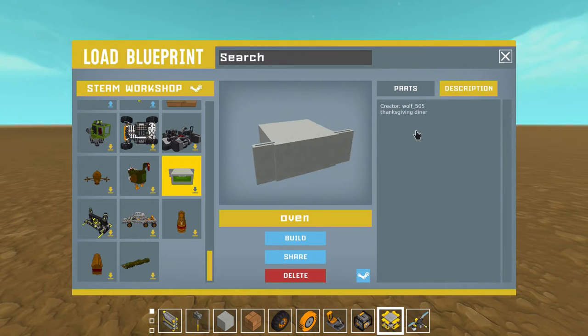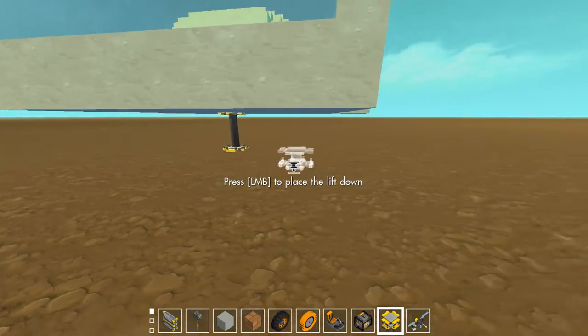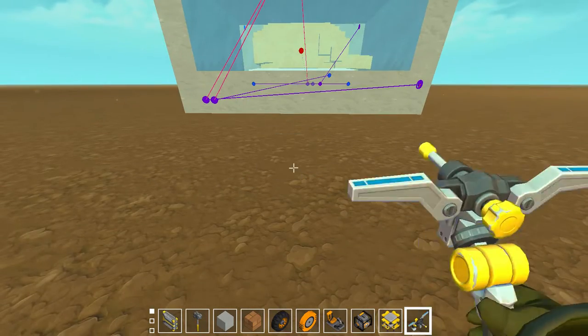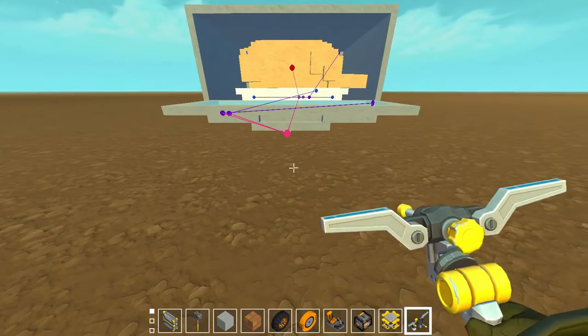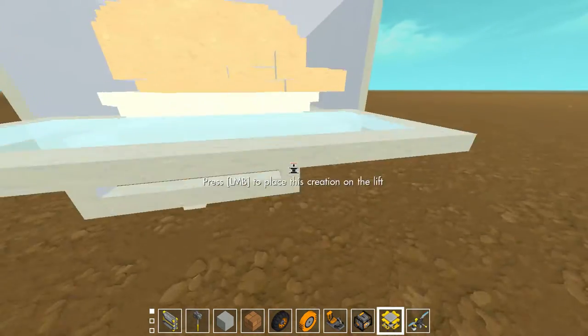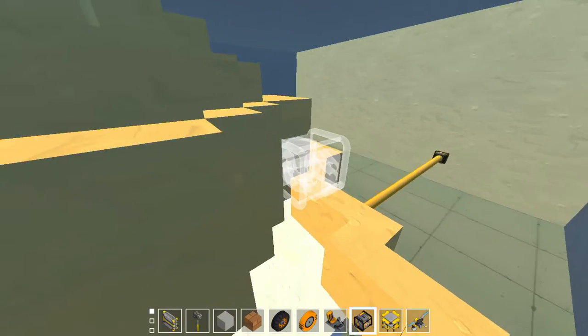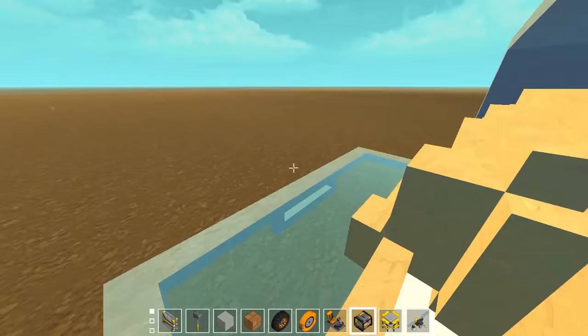We have an oven by wolf505 for Thanksgiving dinner. I have not tried to spawn any of these yet — hopefully it's not going to be too horrible for us. Oh, that's cool — there's just a turkey here that slides right out at you.